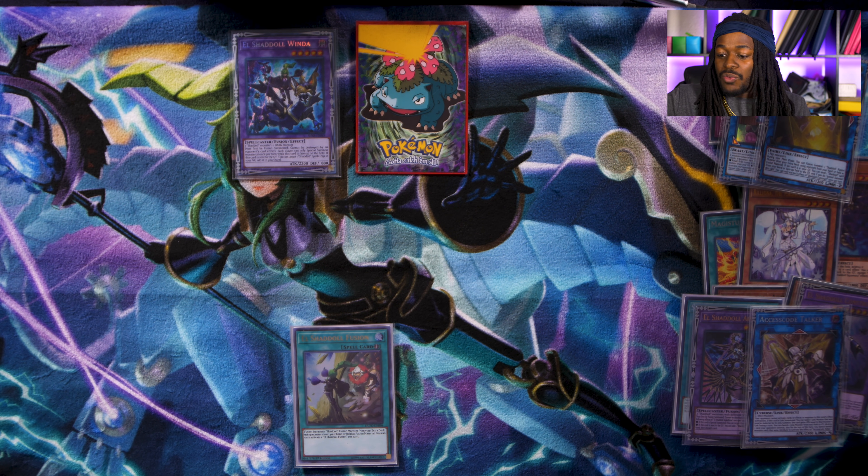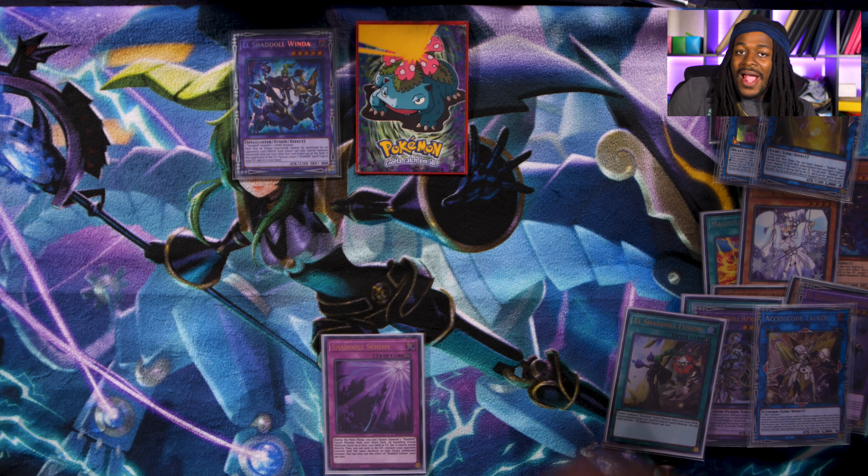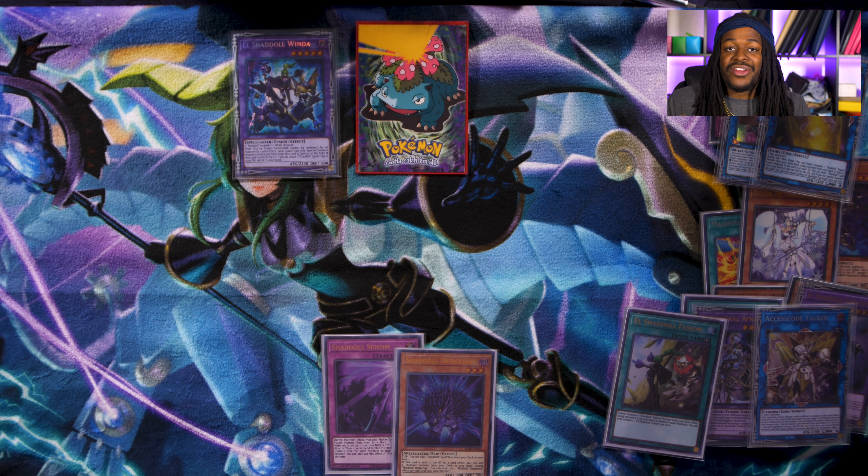Not only can Access Code Talker destroy two more cards on the field — after attacking with both Apkalone and Access Code Talker, I can activate El Shadoll Fusion to fuse both of them and fusion summon Winda to the field during the battle phase to attack for an additional 2,200 damage, which is enough for an OTK. Even if that doesn't work out, I still have the effect of Apkalone — I can add Schism and discard a card, or add Hedgehog and discard it to get a free search. That's pretty much how we play a slow base control deck in 2020 format with how to push for game.